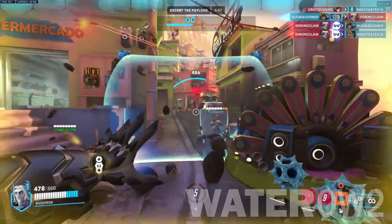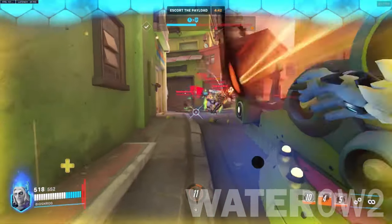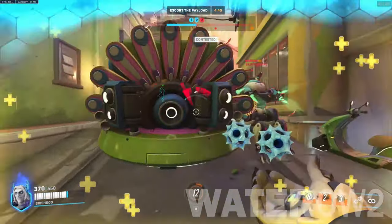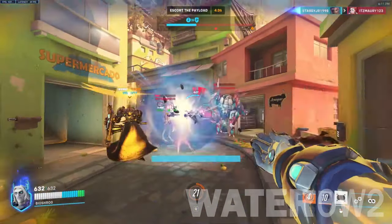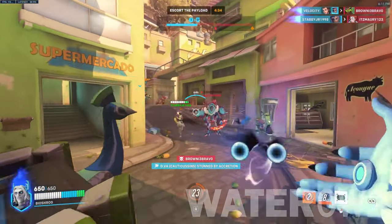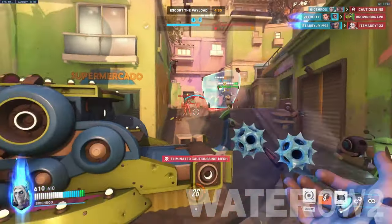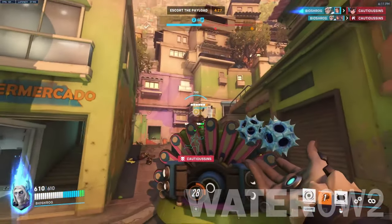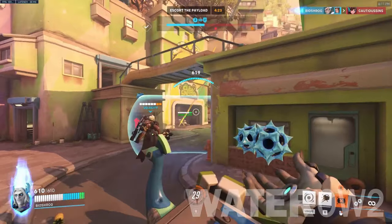Sigma's ultimate, Graviton Flux, is the other big issue to deal with. This ability does massive damage, rendering all heroes caught in it unable to move, making them easy targets for an onslaught of attacks. The only real counter to this would be hacking Sigma with Sombra, or providing zones of invulnerability with Baptiste, Kiriko, and Lucio for momentary recovery.